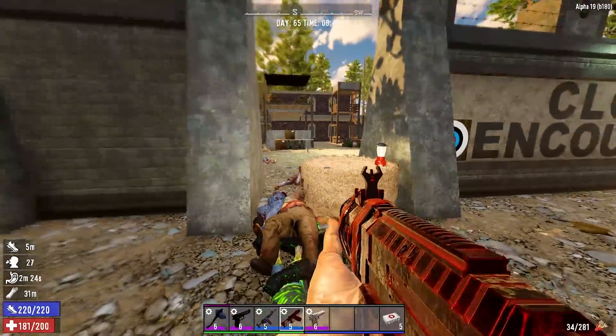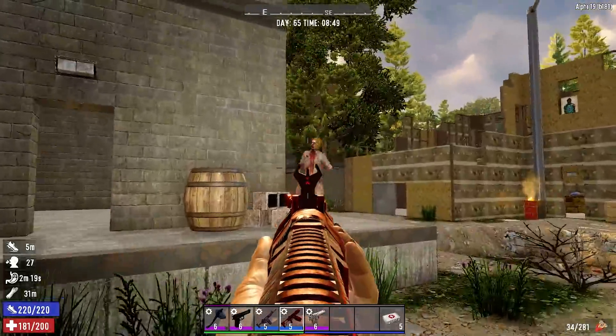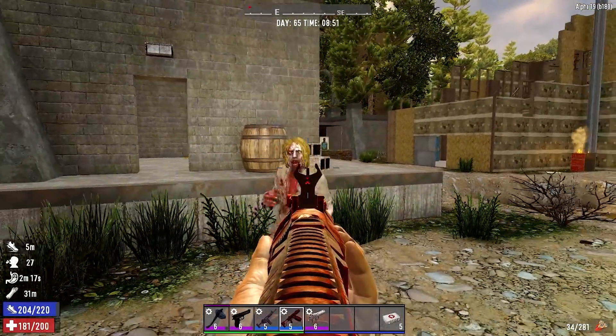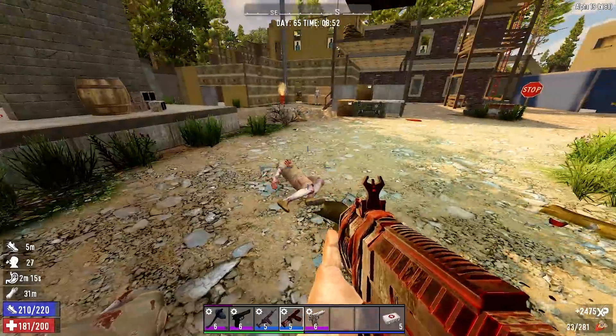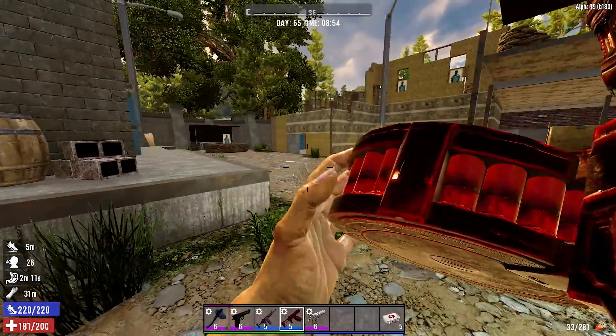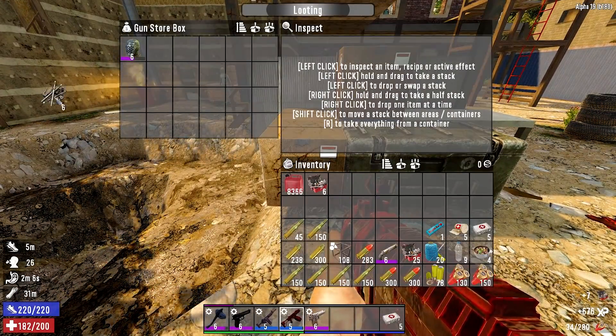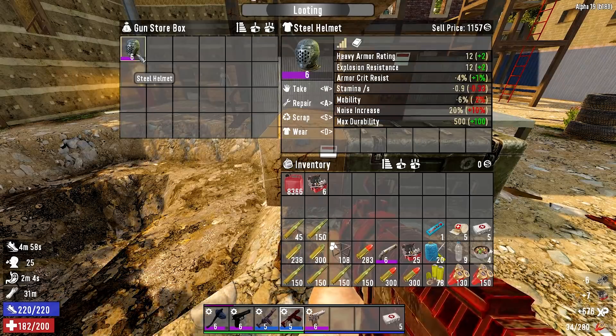They're not smart enough to break the hay bale wall. Alright, I think payback is accomplished. How much is that? 1157.